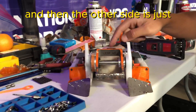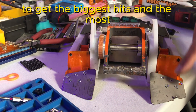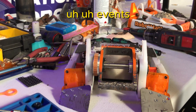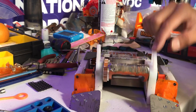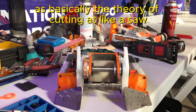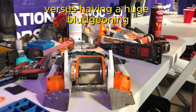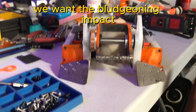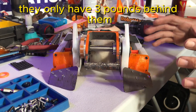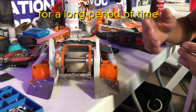The other side is just a counterweight to keep it balanced. To get the biggest hits and the most traumatic events, we want a single tooth. So it's basically the theory of cutting like a saw versus having a huge bludgeoning impact — exactly, we want the bludgeoning impact. Because with these little robots, they only have three pounds behind them and not that much traction, so we can't really do constant pressure for a long period of time.